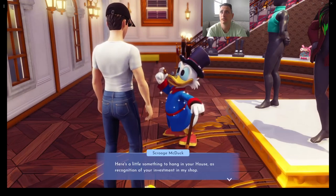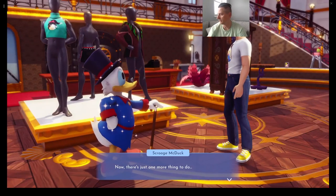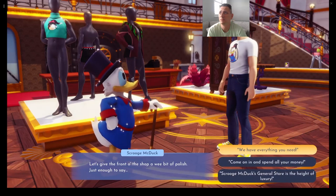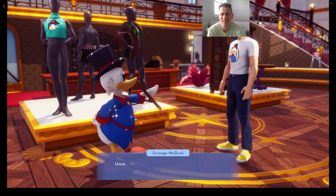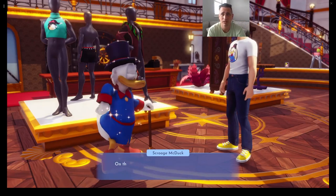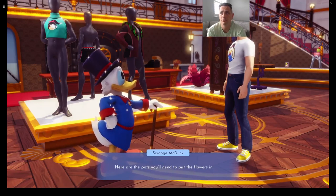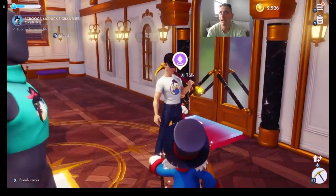He's giving us something to hang in the house — looks like a plaque. He wants us to give the front of the shop a bit of polish. He suggests 'Scrooge McDuck's General Store is the height of luxury.' He's giving me pots to go out front of his store to collect flowers and use them to make flower pots to decorate the storefront. Thank you kindly, Scrooge. And look, Mickey's here too — let's talk to Mickey.